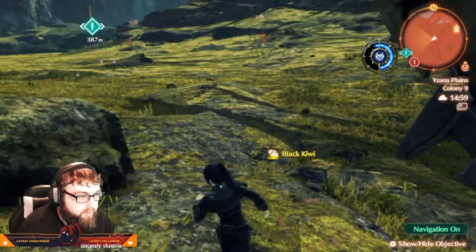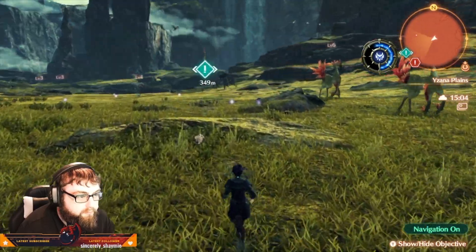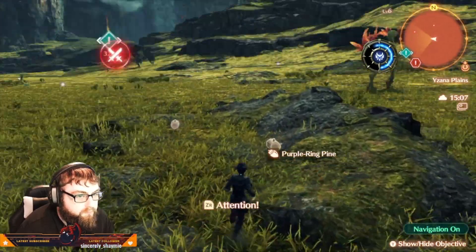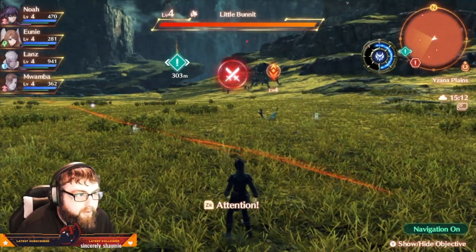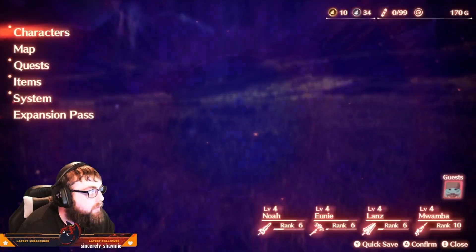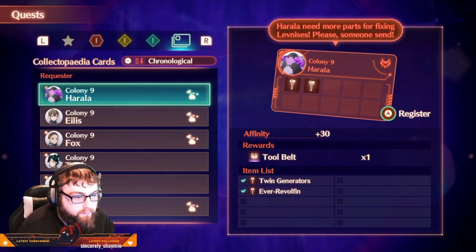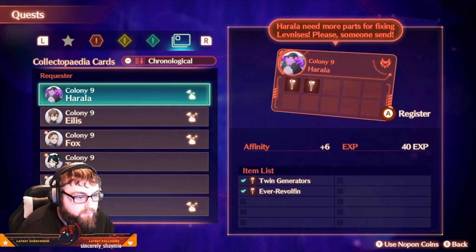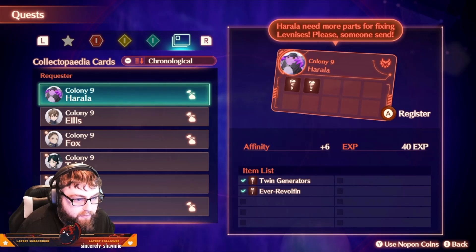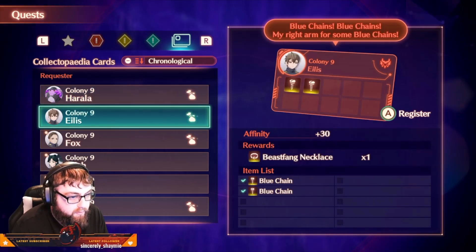I need to keep an eye out for items for the collectopedia. Oh, a battle. Got a tool belt. So it just gives you affinity and XP after the first time, and gives you the reward on the first. That's all of them.